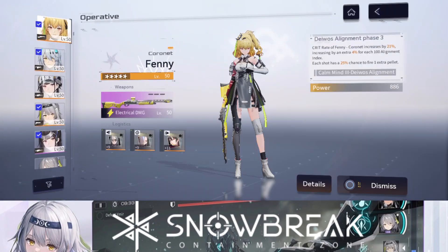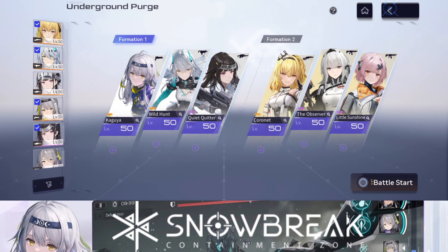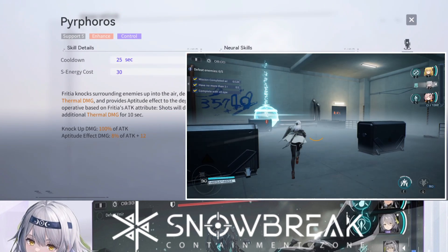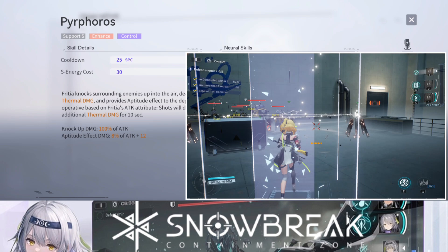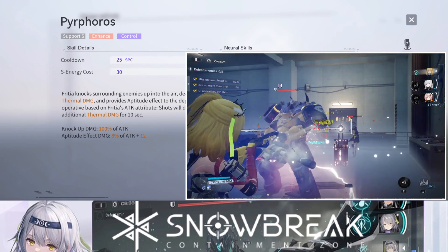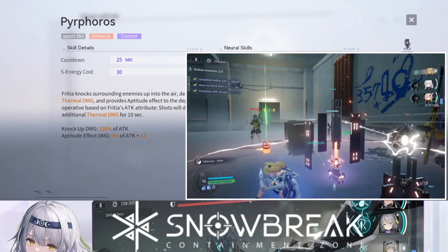The second team is my Lightning Team. Fennie is my main damage dealer. My healer and sometimes crowd control character is Sheng Shing. For a little buff I use Fachia — her support skill knocks surrounding enemies into the air dealing thermal damage and provides an aptitude effect to deployed operators based on Fachia's attack attribute, causing shots to deal additional thermal damage for 10 seconds.